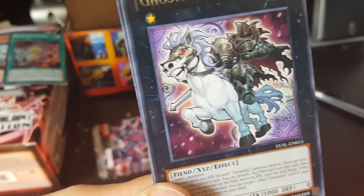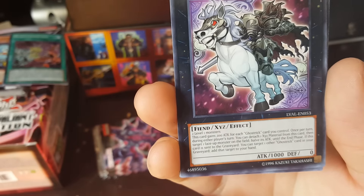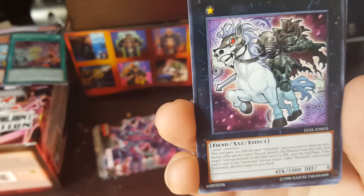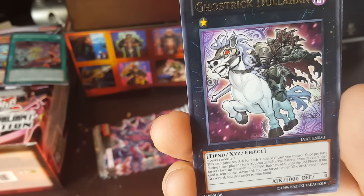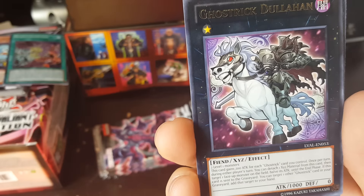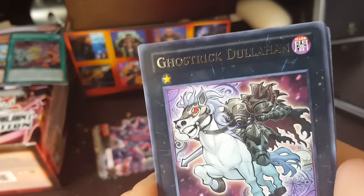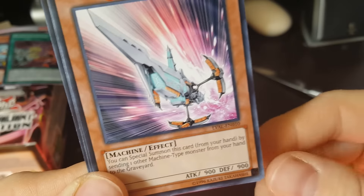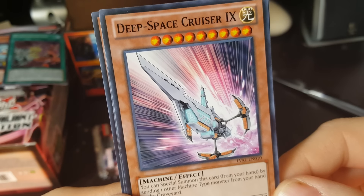Ghost Trick Dullahan — it's kinda cool. This card gains 200 attack for each Ghost Trick card you control. Once per turn, during either player's turn, you can detach one Exceed material from this card, then target one face-up monster on the field and halve its attack until the end phase. If this card is sent to the graveyard, you can target one other Ghost Trick card in your graveyard and add that card to your hand. Deep Space Cruiser 9 — you can special summon this card by sending one other Machine Died monster from your hand to the graveyard. Holy shit.